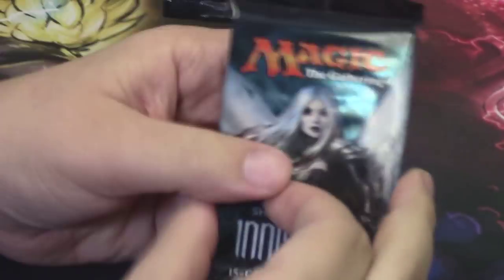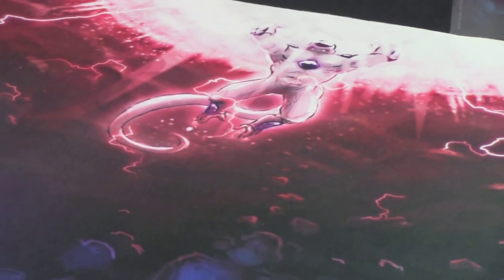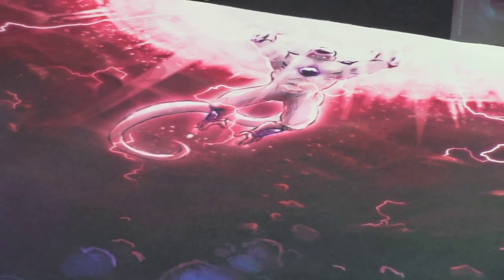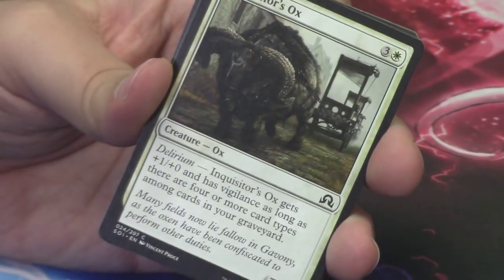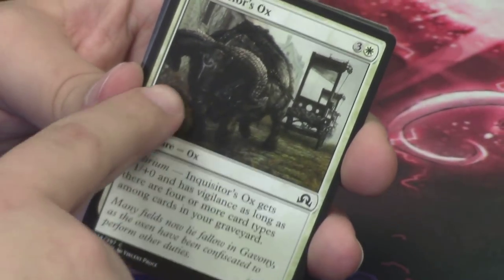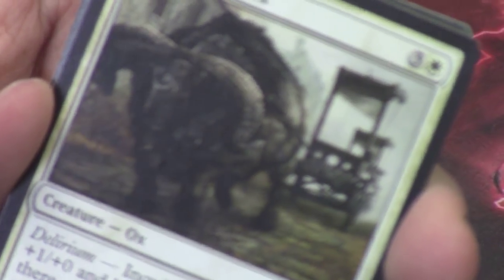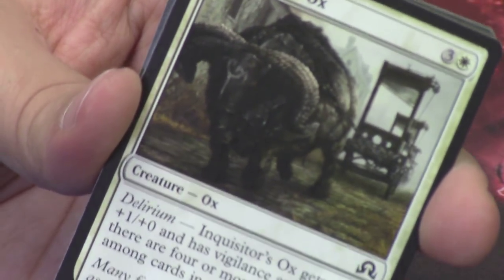Super happy to have that as my promo foil — we're going to leave that on the side. We are going to crack into our packs. We start with Avacyn — the lady we are all here to see — Avacyn the Purifier, what she has transformed into. We still have not gotten a pack with three rares in it: a foil, a flip, and a regular. But we have gotten some sweet stuff. We have an Inquisitor's Ox.